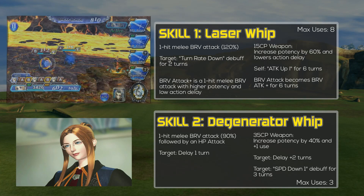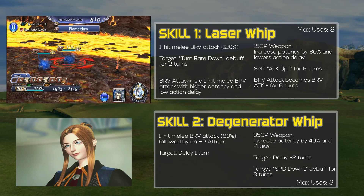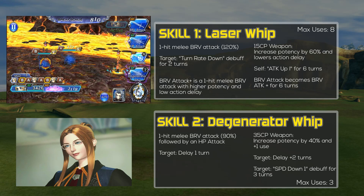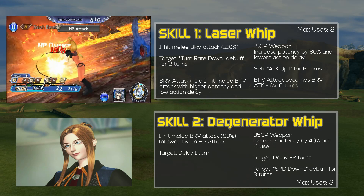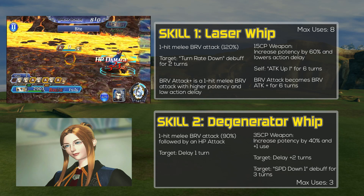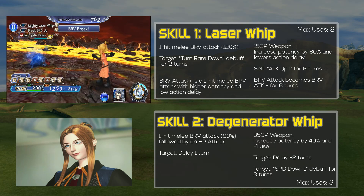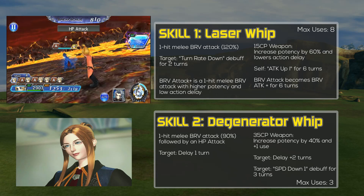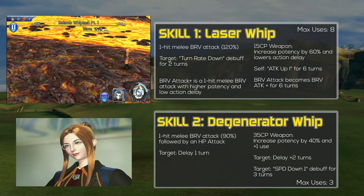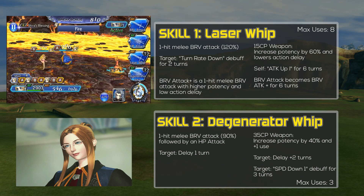Her first skill is Laser Whip, which deals a one-hit melee brave attack at the potency of 120%. It will also inflict a turn rate down debuff to the target enemy for 2 turns. If you have her 15 CP weapon or passive equipped, the potency is increased by 60% and lowers the action delay. She also grants herself an attack buff of 20% for 6 turns, and her brave attack will become a brave attack plus for 6 turns, which has increased damage and low action delay.